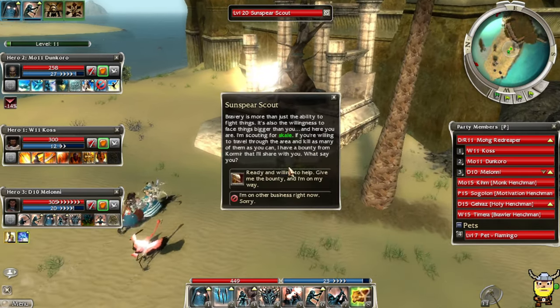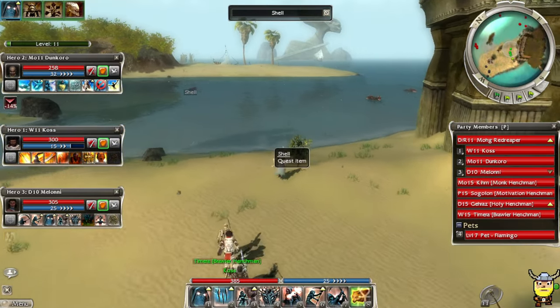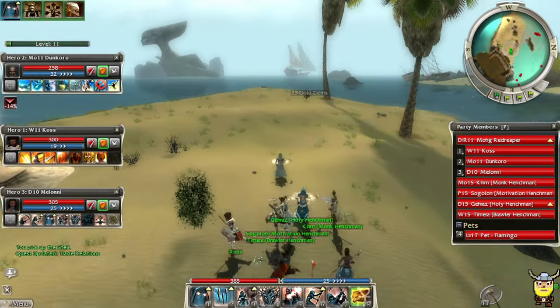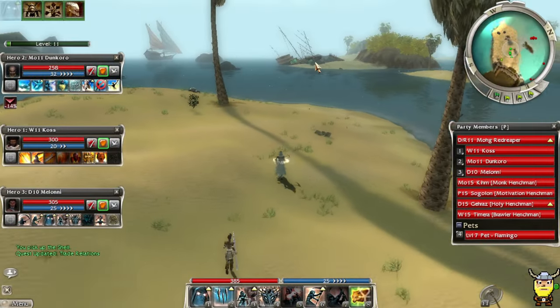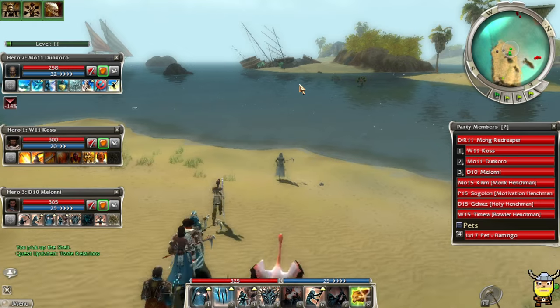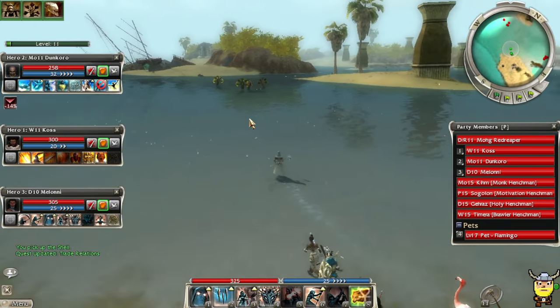I'm gonna hear about that in the comments for sure. I could have sworn the chest was in the bottom corner here. Oh there it is — that shipwreck. On the other side of that ship is a chest, and it drops a guaranteed gold weapon and a certain amount of gold as well.